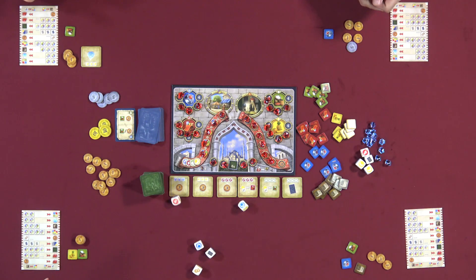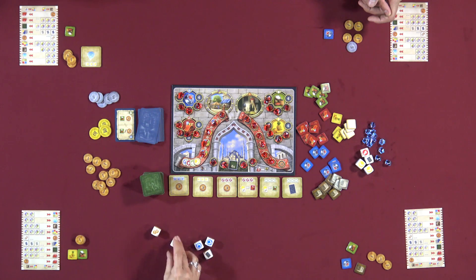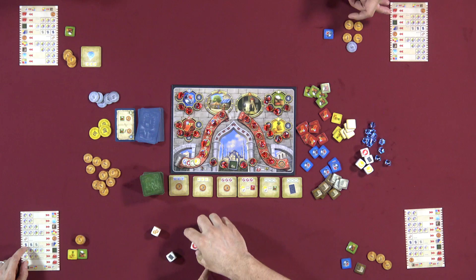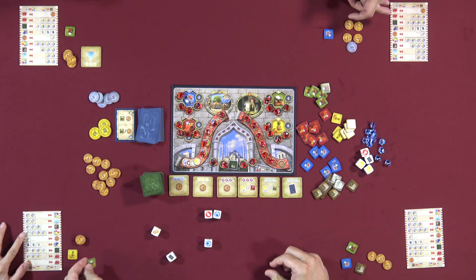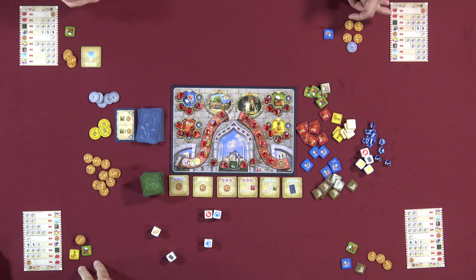Nicky's second round turn: she has income from her mosque tile — the card-income tile fires and she flips a Bizarre card. She gets a red goods marker and three lira; everyone else can choose a red or three lira. Lincoln takes three lira, then uses his extra die mosque tile income to roll six dice. He rolls very well and gets strong combinations.